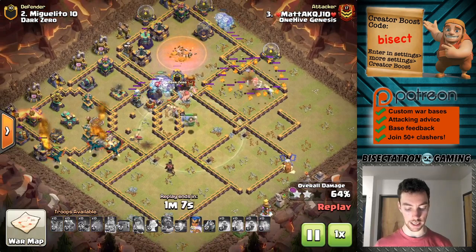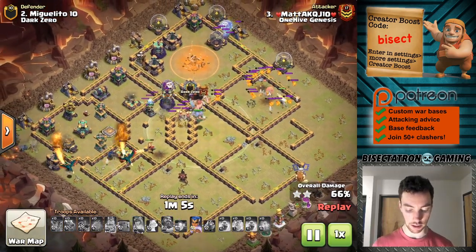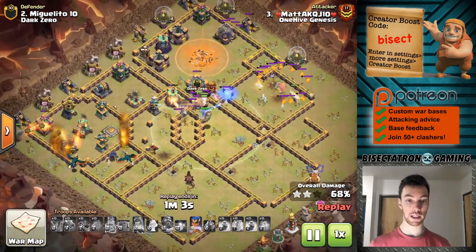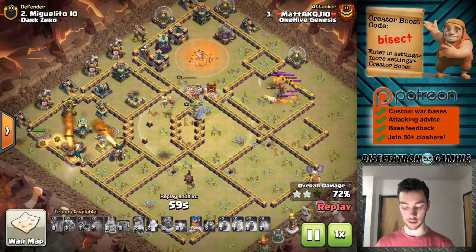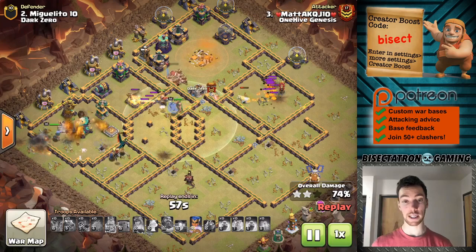Those balloons almost died out before any of them could even be cloned. The Town Hall goes down, and that's really all that was needed — so not a ton of value out of those clone spells. But yeah, it definitely makes me wonder.